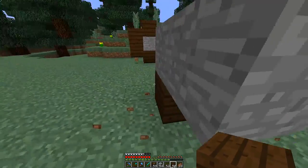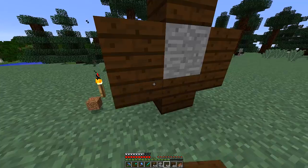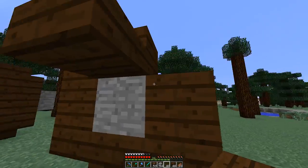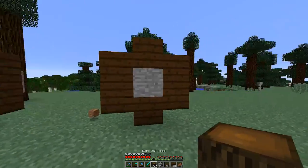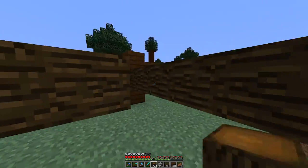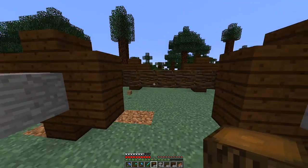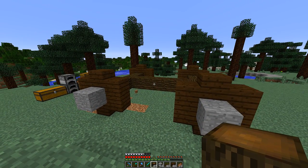We're getting the wheels sorted out, getting this all put together, getting the axles on here — this is almost like Scrap Mechanic at this point. We're going to put this along here and connect it so we have something to work with. Look at that — we've got ourselves a little base set up and it's looking good.